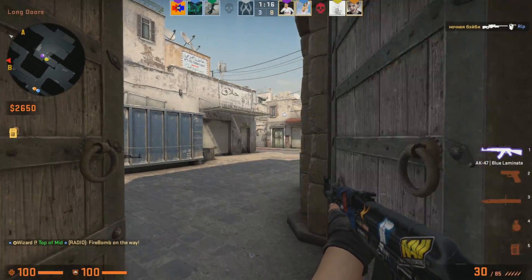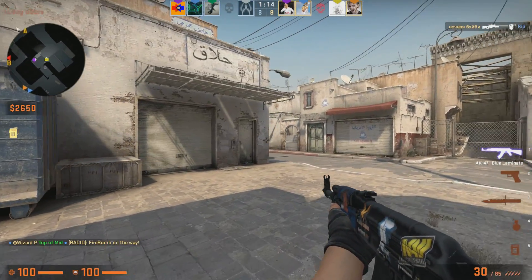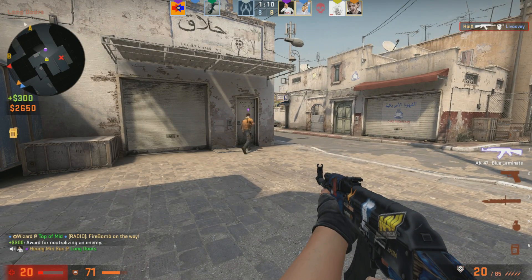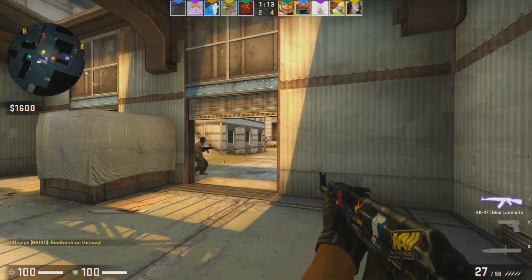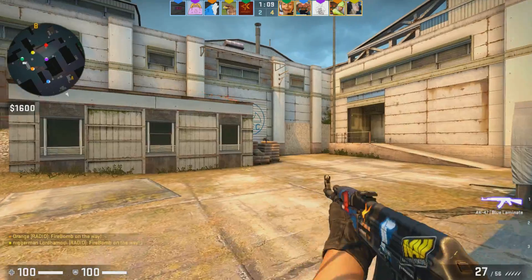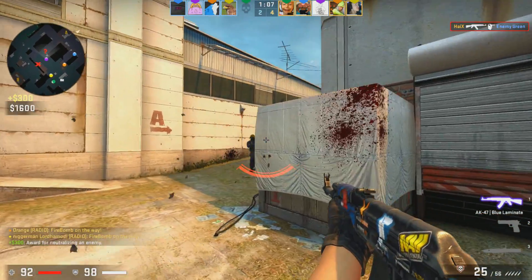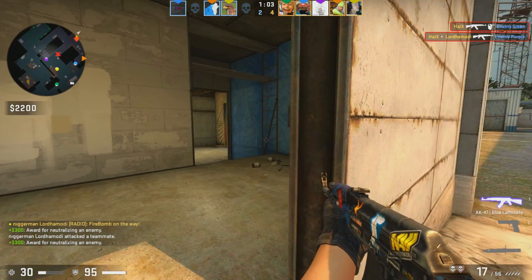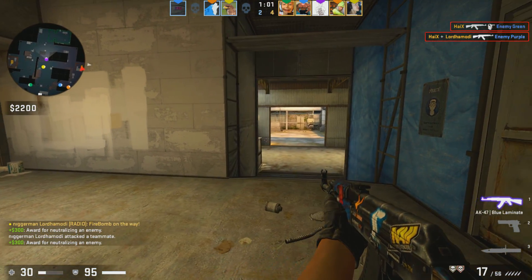I felt the difference right on the first day — since I was practicing short flicks and long flicks for two hours daily, my mouse control and crosshair placement became super accurate. You know that feeling when you jump into a game without any warm-up and you just don't feel your mouse? It was completely the opposite. I was hitting very nice shots and overall felt very confident in my aim — besides one thing: spraying.